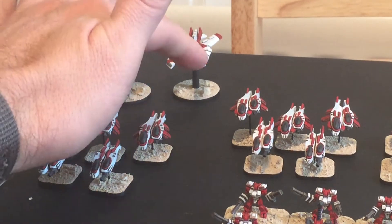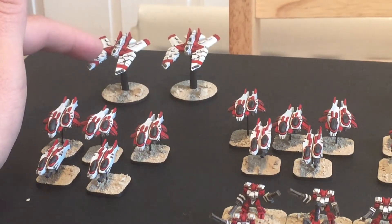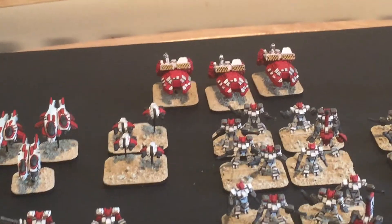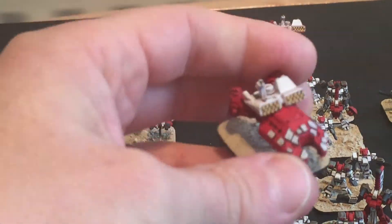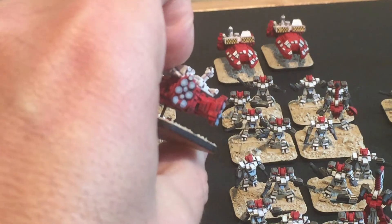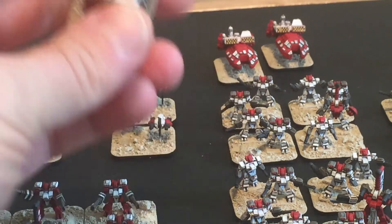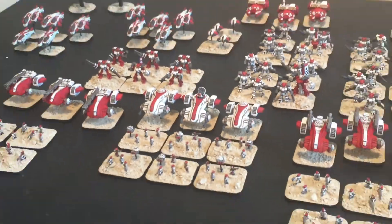Those two aircraft at the back I use as barracudas — Barracuda fighter bombers, again from Darkwell Miniatures. And those at the back are the skimmers with the missile launchers — slightly different models but everyone knows what they are, rocket launchers on. So that's my kind of proxied, not-Tau Tau army that I've got for Epic.